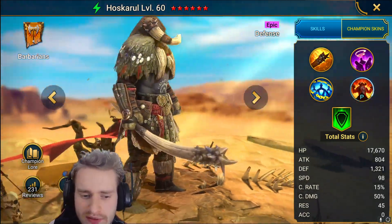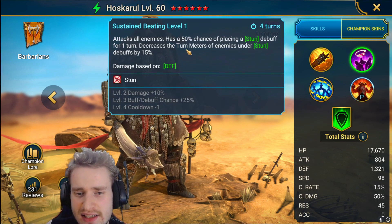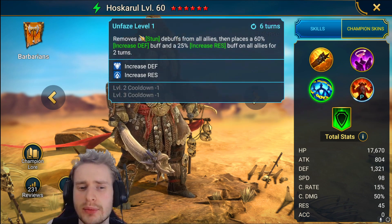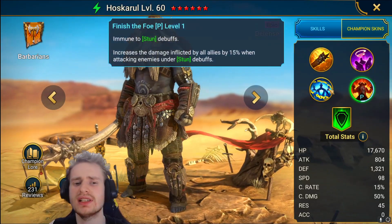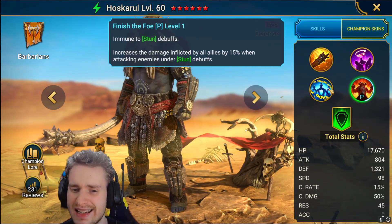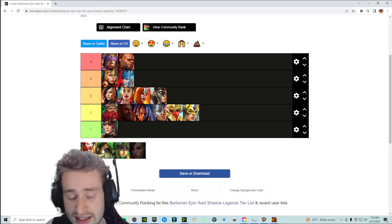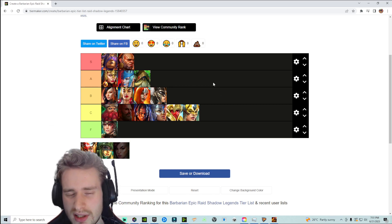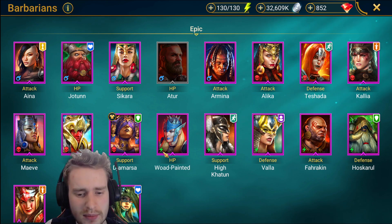We have Huskarl, who was actually an epic fusion from back in the day. He has a 40% chance of stun on his A1, a 75% chance of stun on his A2. His A3 decreases the turn meters of all enemies not under a stun by 15%, removes all stun debuffs from allies, then places an increased defense and increased resistance on everybody for two turns on a four turn cooldown. He's immune to stuns and increases the damage inflicted by all allies when attacking enemies under stun debuffs. Overall a pretty decent kit for a champion that was free for everyone. I'm going to place him into the A tier. The synergy is really strong if you run him with someone like Sil or Armina in Faction Wars — the amount of stuns they're putting out combined with his increased damage passive is going to be absolutely crazy.